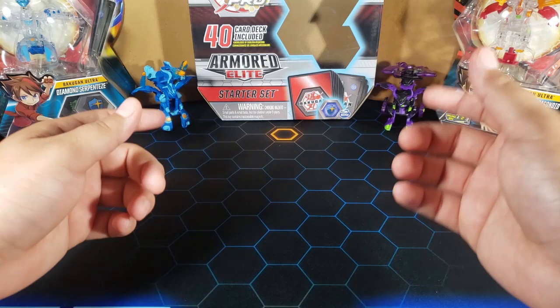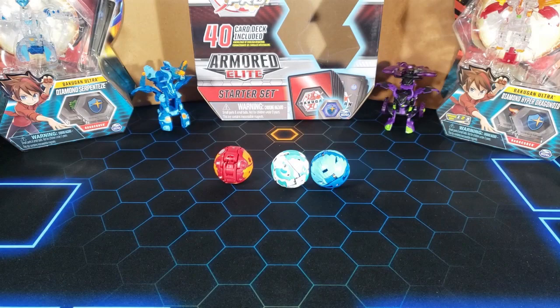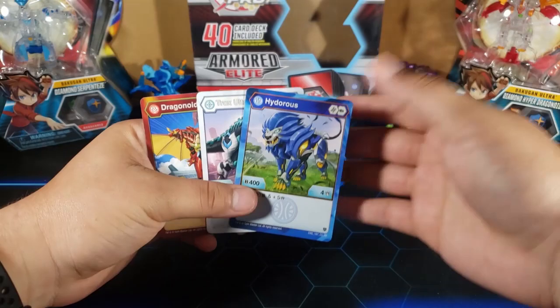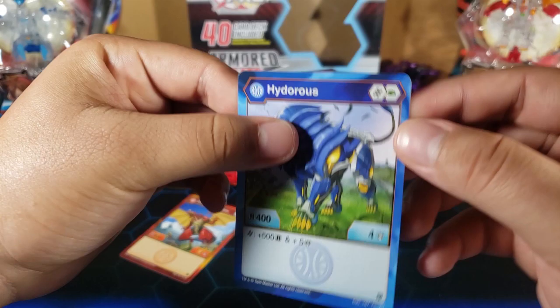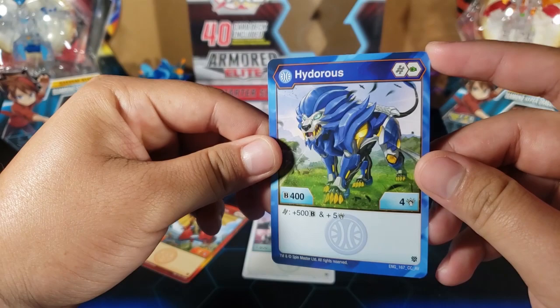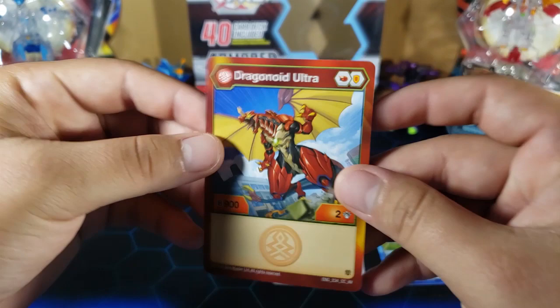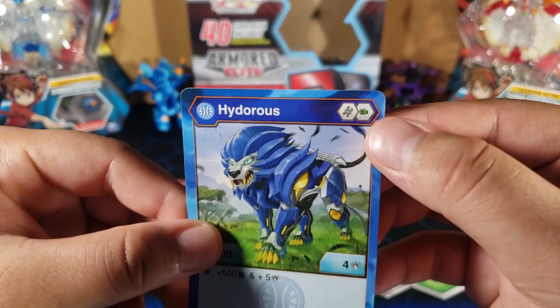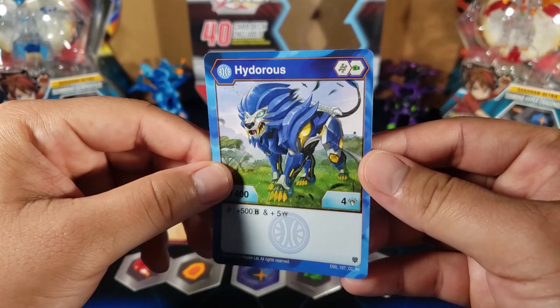The first thing you need to play the Bakugan TCG is three Bakugan, and then you're gonna need their character cards — these always come with their Bakugan when you buy them. You're also gonna need their Bakugan cores. Each Bakugan on the top right corner shows the cores it needs. For instance, Hyderus needs a helix and a green fist, Trox needs a magic shield and a green fist, and Dragonoid needs a flaming fist and a shield. You can use any compatible core — you don't have to use the ones Hyderus came with.